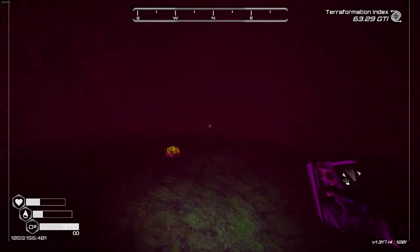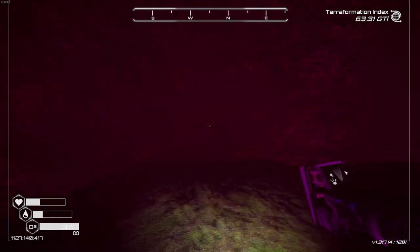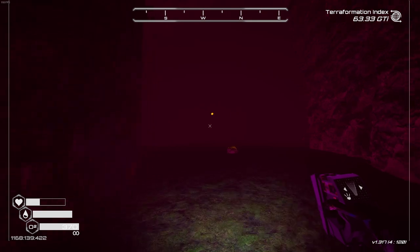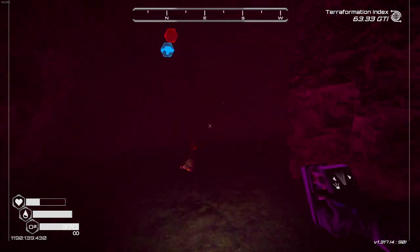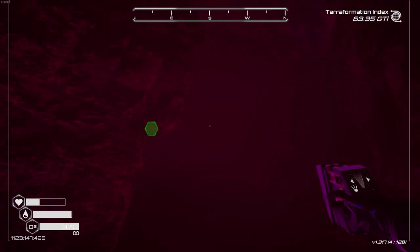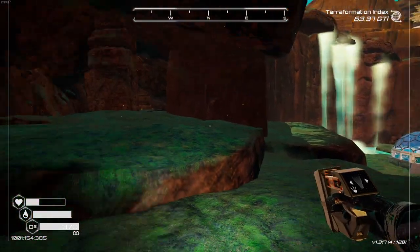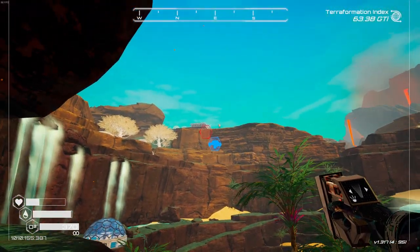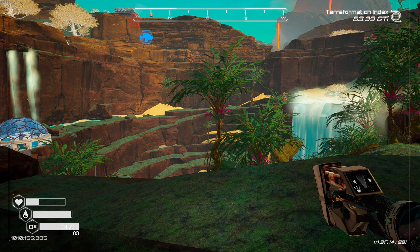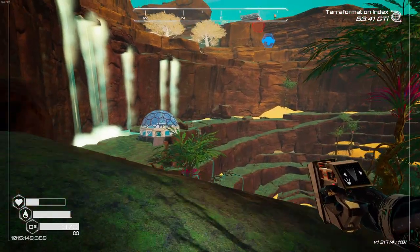I've already collected it all so there's none in here right now, but I want to show you where it was. There are a few other bits and pieces in here; it goes a long way, round in circles — it's just a closed cave. Keep running and you'll find your way out. That is one of the places I've now found pulsar quartz. You can see the sinkhole and the coordinates in the bottom left-hand corner — the coordinates change as I move.